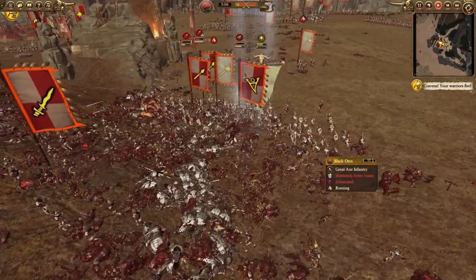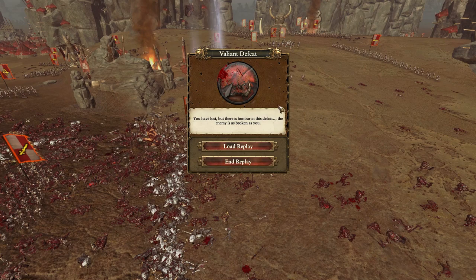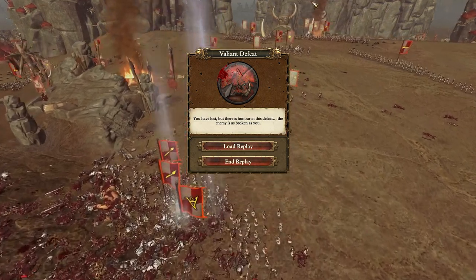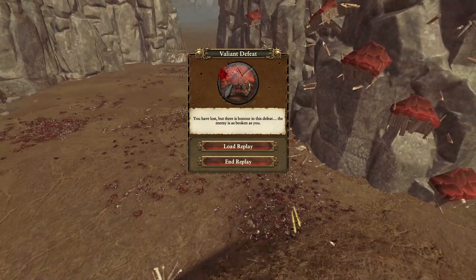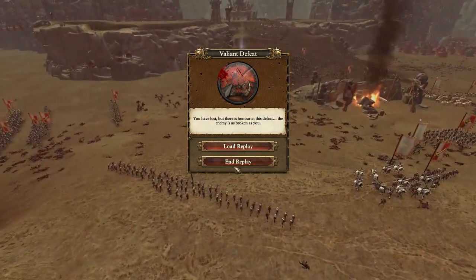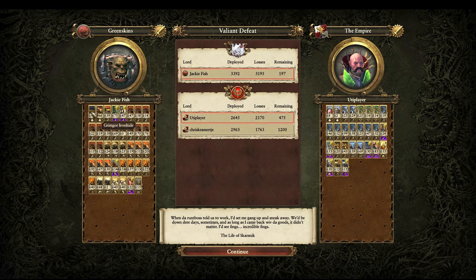A lot of my units are actually routing — wow, I think this replay is actually desynced, which is such a shame. There are still five minutes left of the battle but the replay is ending right now. Basically how it ended: my men rallied down, we managed to kill a lot of the enemy forces, pushed on to the ramp, and managed to slay Karl Franz. Karl Franz came down to try and take out Grimgore, but Grimgore just turned around and smashed him in the face repeatedly with his axe and pretty much wrecked him until he ran from the battlefield. Grimgore almost got 100 kills on his own.